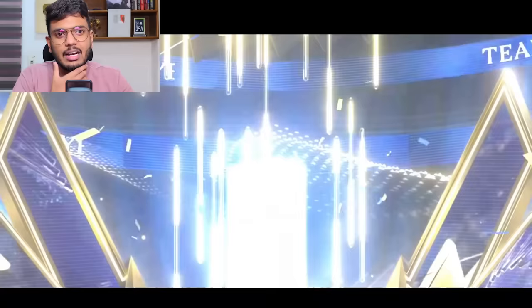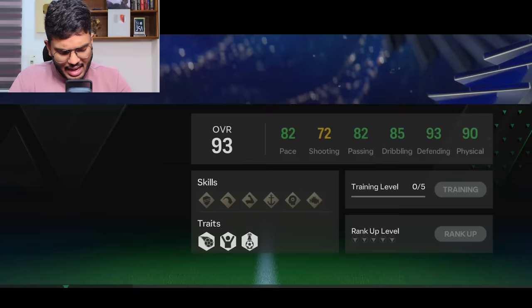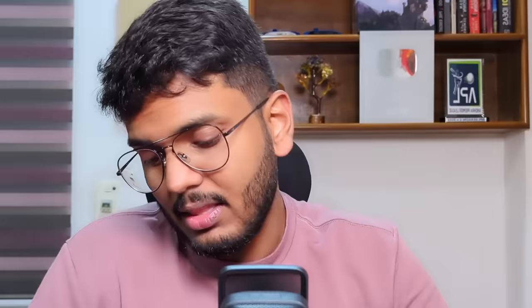England — please be Jude Bellingham — but that's Declan Rice, a 90 rated player. Not bad, but not spectacular either. We can't sell him in the market right now; this card is worth like 8 million coins if you put him in the coins exchange.